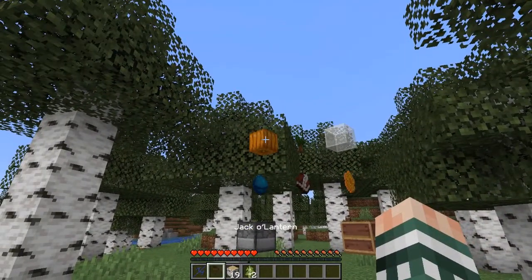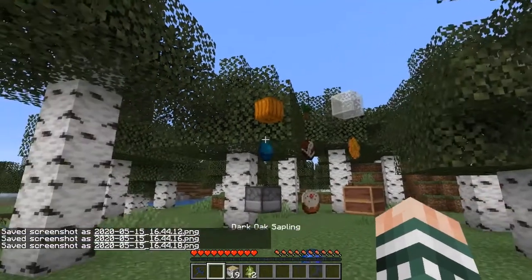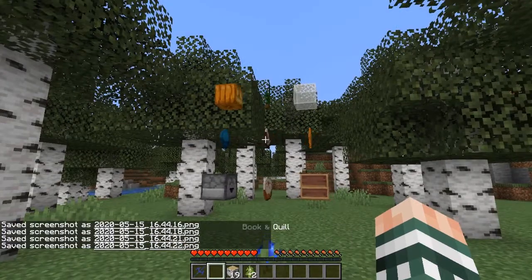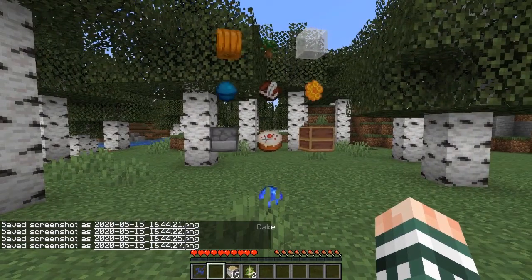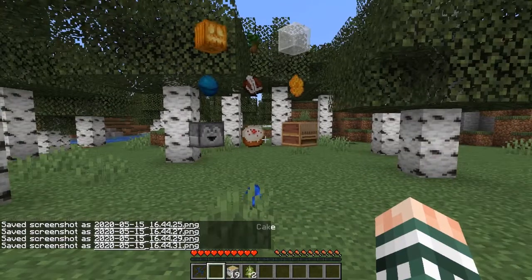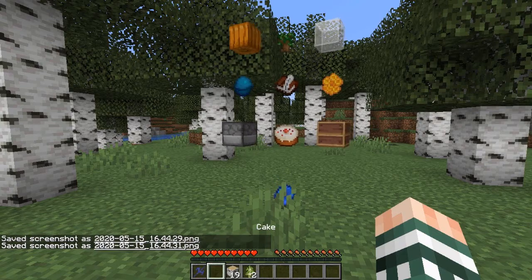Oh good grief. So we need a jack-o-lantern, dark oak sapling, white stained glass, heart of the sea, book and quill, honeycomb, dropper, a cake, and a loon. Oh my word, this is going to be fun.